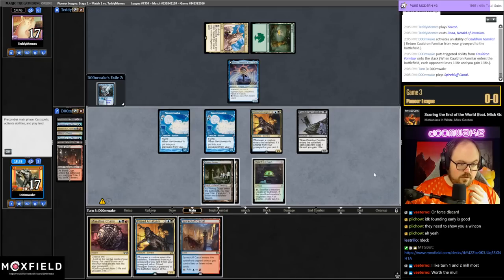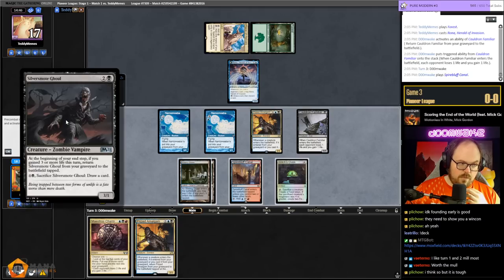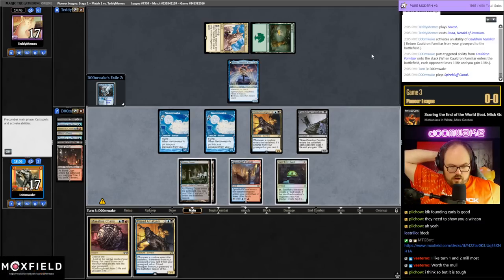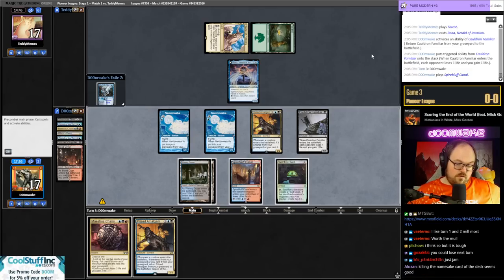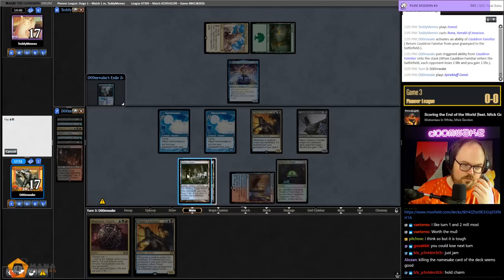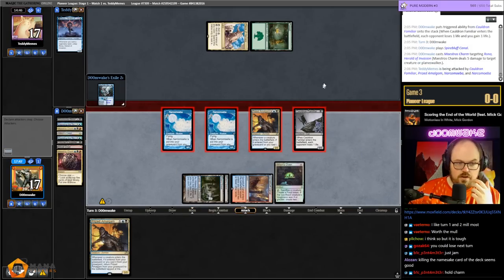Familiar puts them to 17, attack for six — I found a red source, we're cooking with gas. Did we just kill Rona? I can kill Rona, or I could just dome them for three and get back Silver Smog Ghoul. They're at 17. I think I have to kill Rona because it turns off Mox Amber. Maestro's Charm is versatile. I'm doing this main phase so I don't give them a loot — Tyvar was definitely the downside there.